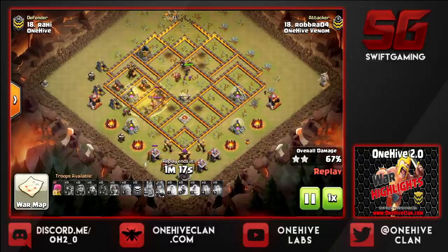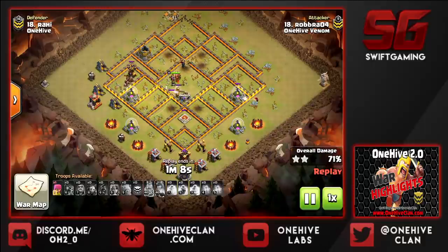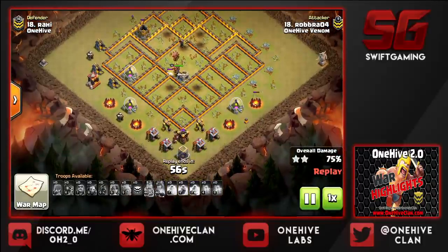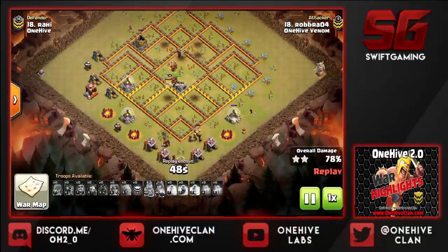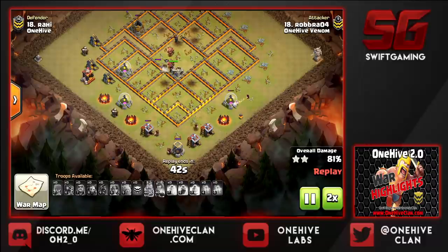We only have about four point defenses left, but the expo is going to go down pretty quickly. Got a hog split there, still a little under the heal. Going to take out that cannon pretty quickly, and then finally the air defense. The queen's going to work on that enemy king — he walks away a little bit, comes back, realizes what happens, and then it's too late. Goodbye, king. Really good raid by Robbera versus Rahi. This is a really good raid — nothing stopping that.